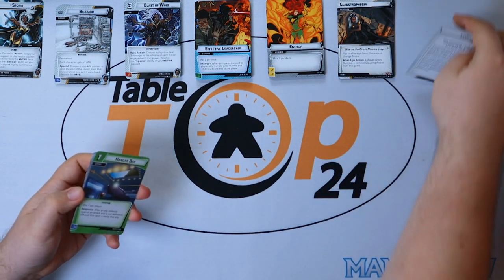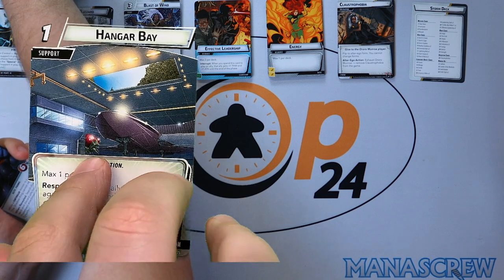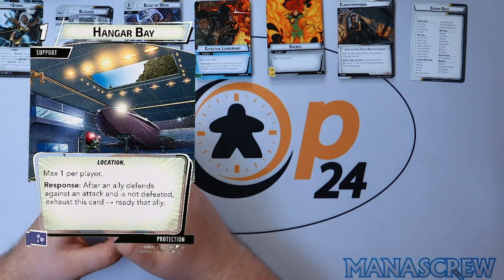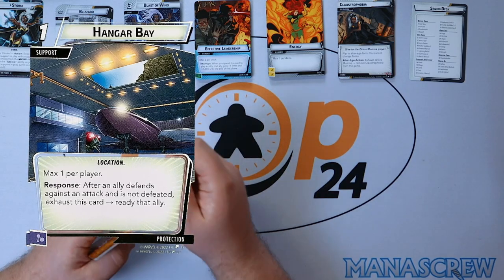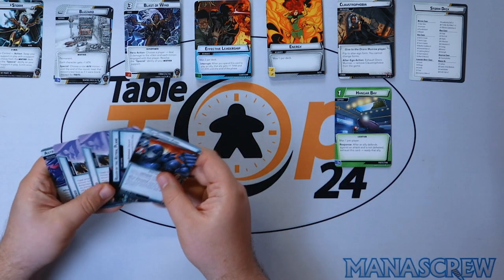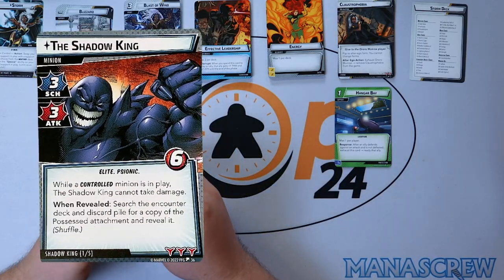We have three copies of Hangar Bay, which is a Protection card — max one per player. After an ally defends against an attack and is not defeated, exhaust this card and ready that ally. Quite nice to push through a bit more in that protection aspect and get real use out of readying those backup bodies.